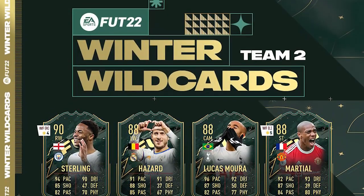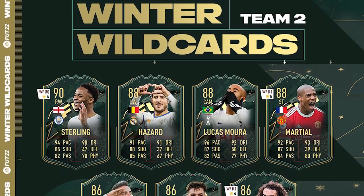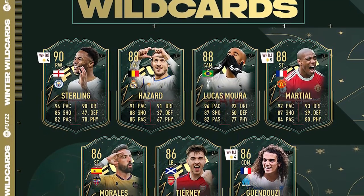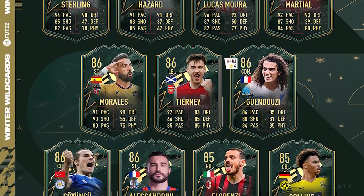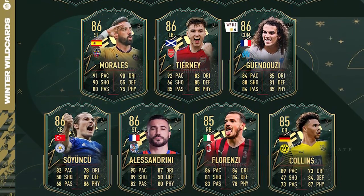Let me show you the team on screen now. Starting with the week four upgrade, we've got Hazard, Lucas Mora, Martial with a week four upgrade, Morales Journey, Guendouzi with a week four upgrade, Soyuncu, Alessandrini, Florenzi, and Collins. Some ridiculous looking cards - Collins is definitely like an outside 89 pace center back. Martial with a five-star week four as well is going to be a ridiculous card, and Sterling with the week four upgrade is definitely big.